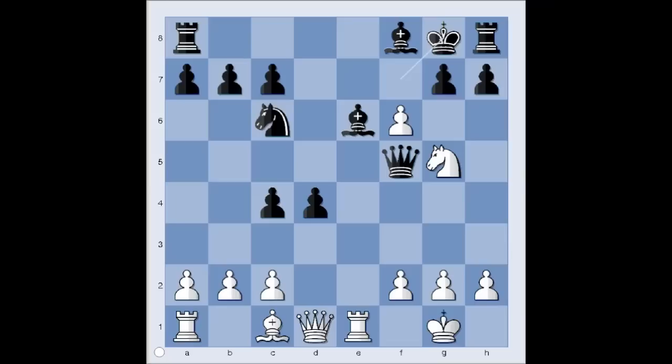Are you ready? Would you play g4? Can black capture the pawn on g4? Black can capture, but the cost is very high. If queen takes on g4, queen takes queen, bishop takes queen — it is white to move and checkmate. Checkmate! Very nice, isn't it? So in this position, black played queen takes pawn on f6.